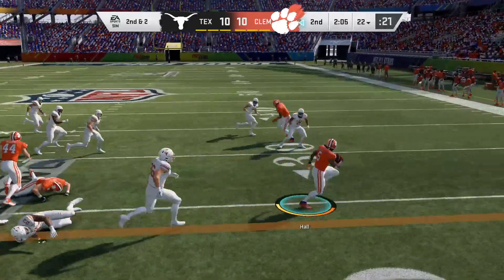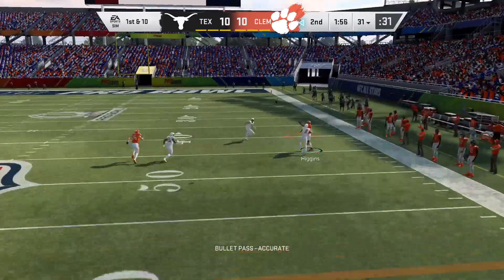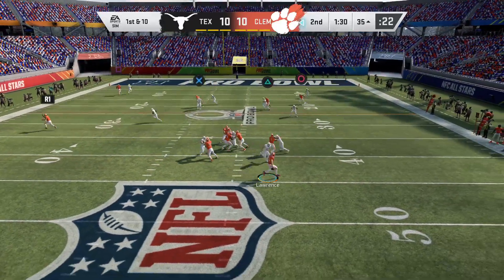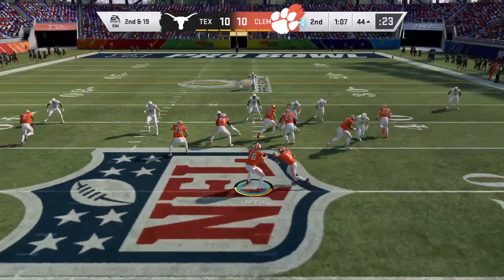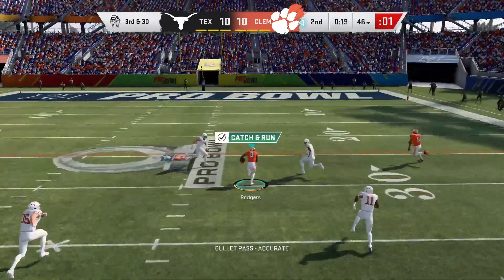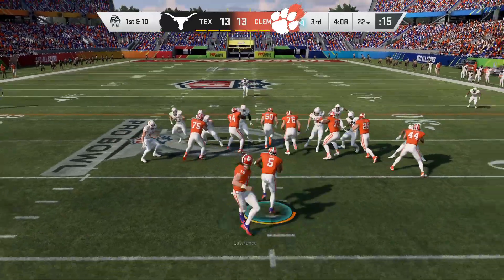We want them to dread the matchup when they come across our schedule. These Texas Longhorns are definitely doing a good job bottling up the run so far, but we definitely hope to bust off a couple, if not one, humongous run in this game. We do have 90 speed, which isn't a tremendously high attribute rating, but in these collegiate rosters it is definitely one of the higher caliber ratings. It is a 10 to 10 ballgame.